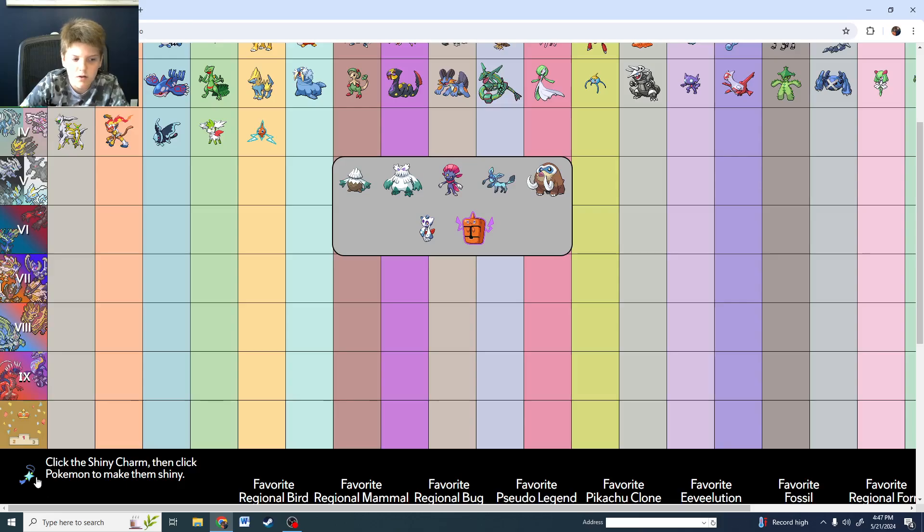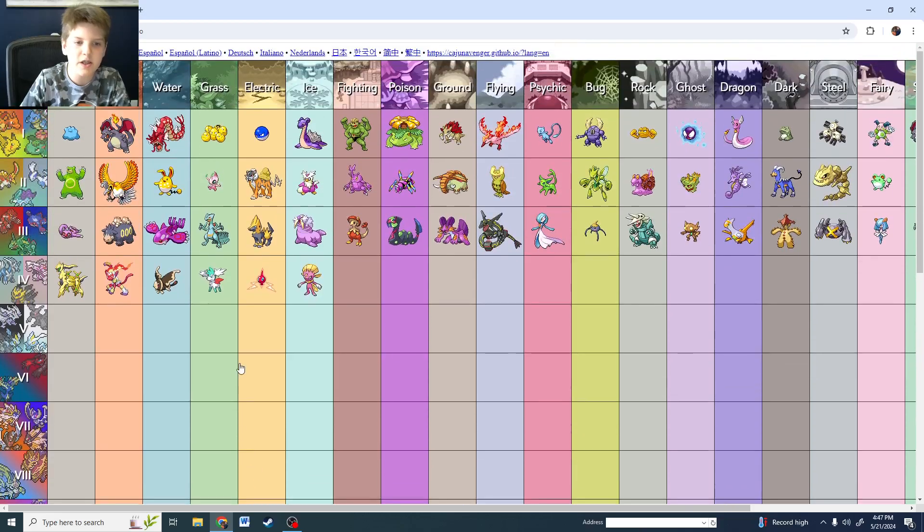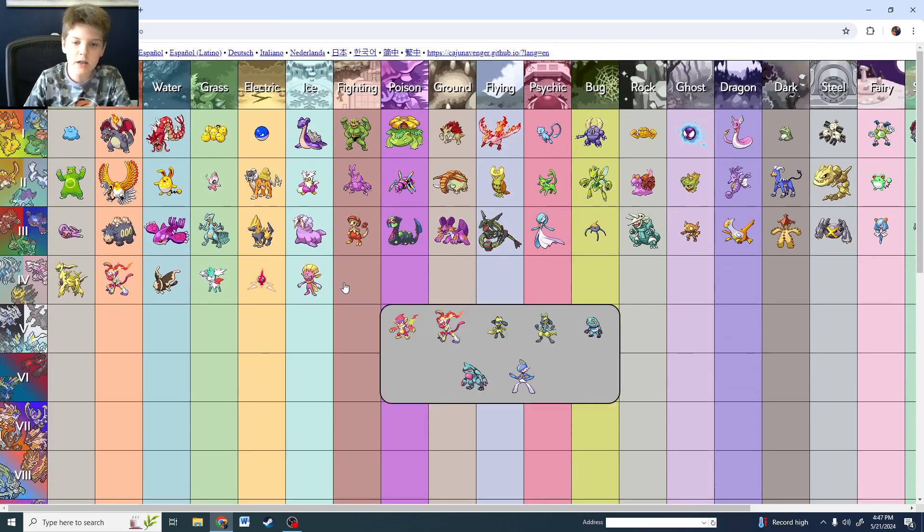That's Glaceon normal — it doesn't change. Watch Glaceon on the screen. I click the shiny charm, make everything shiny — watch Glaceon. It does not change. I've been lied to my whole life. That's a disgrace. It does not change.